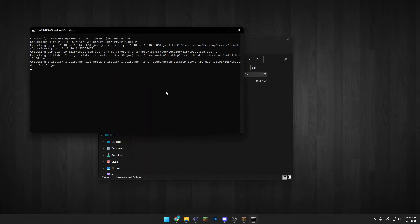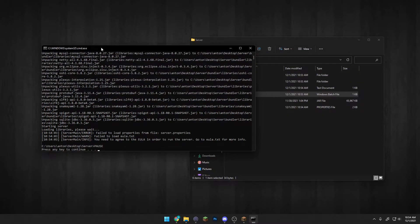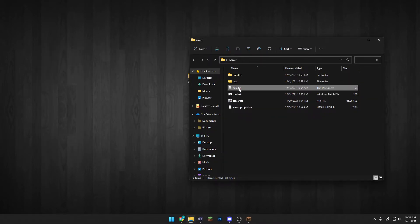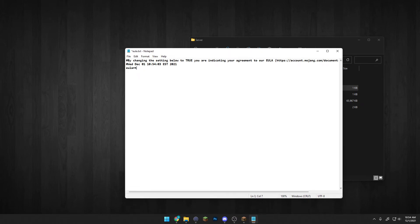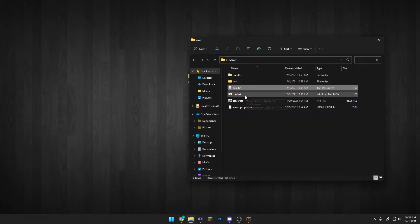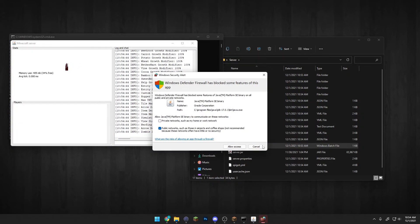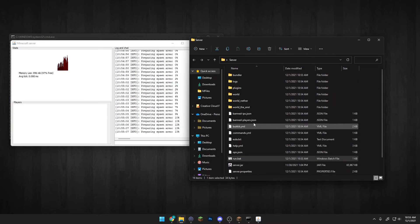Go ahead and click run.bat and it'll start downloading some basic files. Press any key to close the window, because now we need to go into the EULA file and change it from false to true. Of course, always read the EULA — it's super important and you never want your server shut down because of it. After that, start the server up again. You might get a Java firewall prompt — go ahead and click Allow Access, that's perfectly fine.